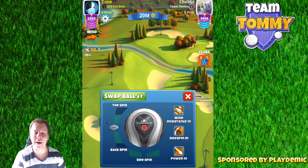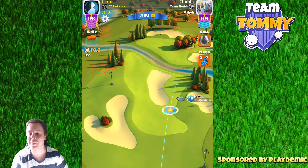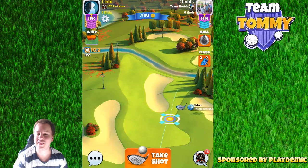Hello everybody and welcome to hole number 7, a par 4 of the Parc de Paris in the City of Lights tournament, also a course on tour number 11, the Voyager Tour.